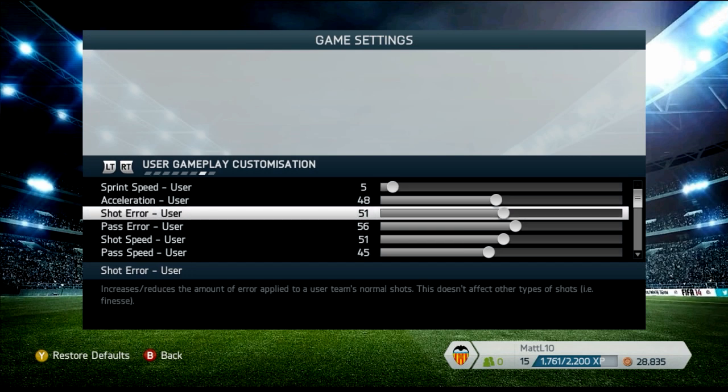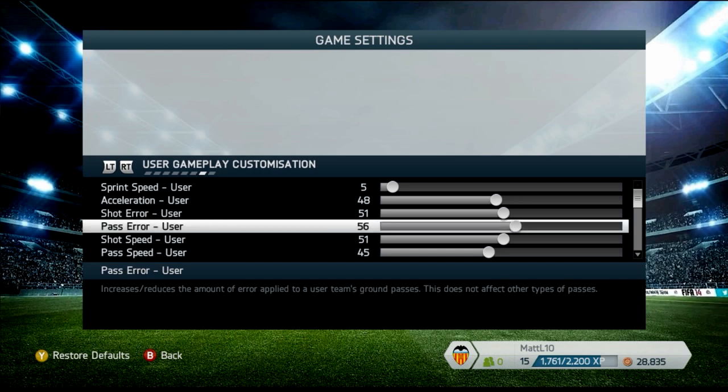Next is shot error. Shot error is really important because it allows for bad shots but also some good ones, adding a bit of random play. If you have it at 50 or below, the AI becomes really picky about shooting because the computer doesn't want to miss. It wants a wide open opportunity, which is why you see a lot of obvious positions where the computer still decides not to shoot. Shot error allows it to shoot more freely.